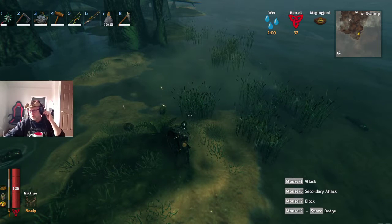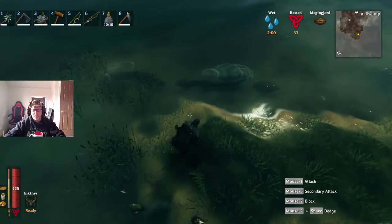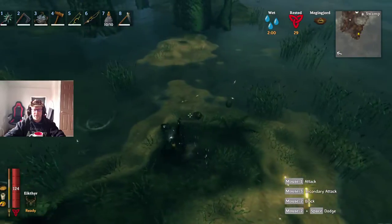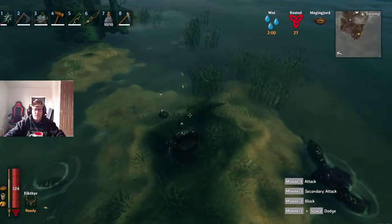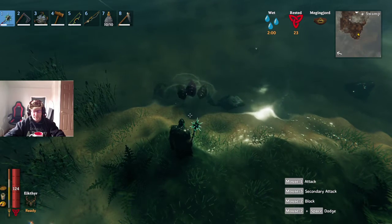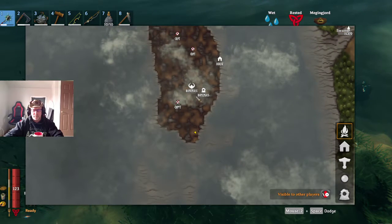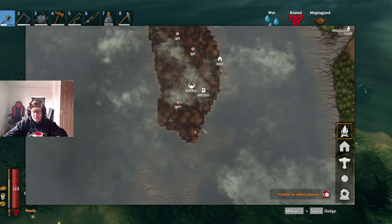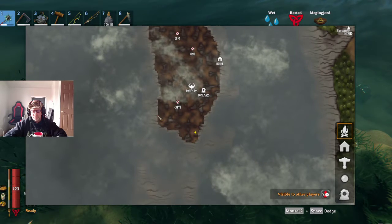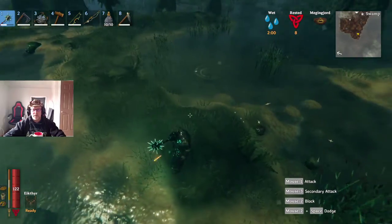I want to do a quick video showing people how to farm blood bags a lot quicker than running through the swamp every time. Because you need so many blood bags for your higher-end foods, what you do instead of going through the swamp — since there don't seem to be as many there — is go all along the edges. I've had as many as 12 in one shot following me.